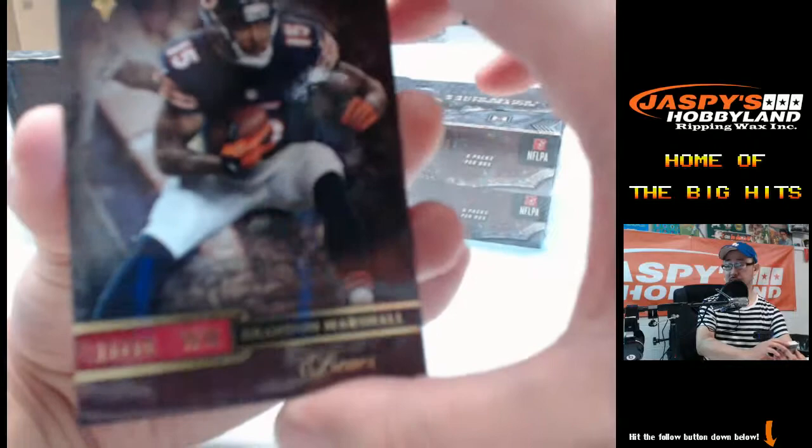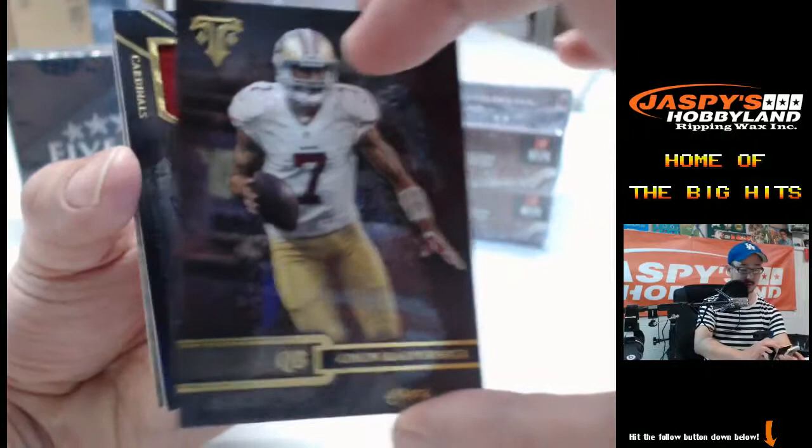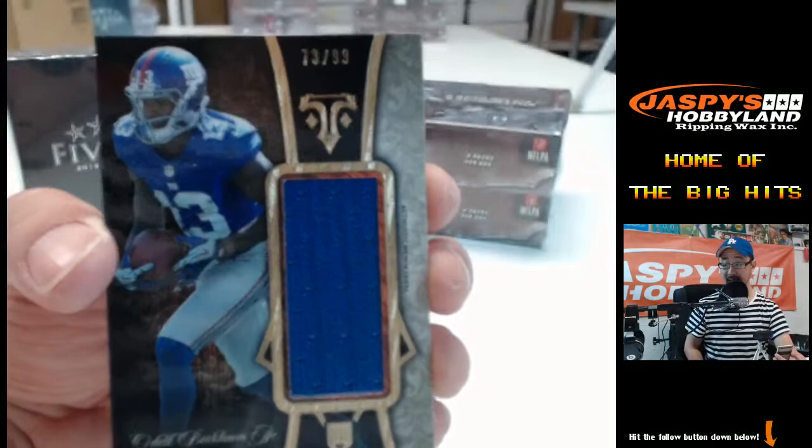Coriwell Patterson 3.99, Jamal Charles, Arian Foster, Colin Kaepernick — the next hit, another Logan Thomas, three-color triple-patch auto for Logan Thomas, numbered to 99. That's another one for the NFC West, David C. Behind that, not quite the auto that JT Driver is looking for, but here's an Odell Beckham Jr. patch, numbered to 99, 73 out of 99, going to the NFC East. Sellers.